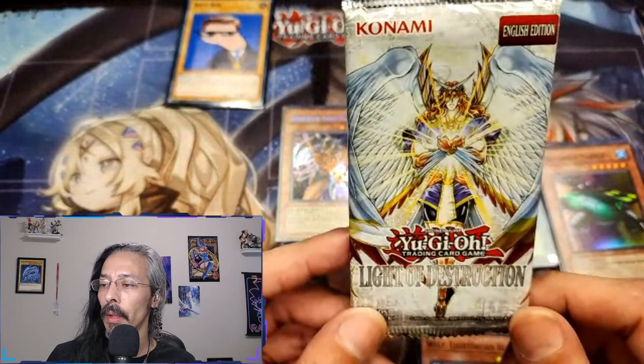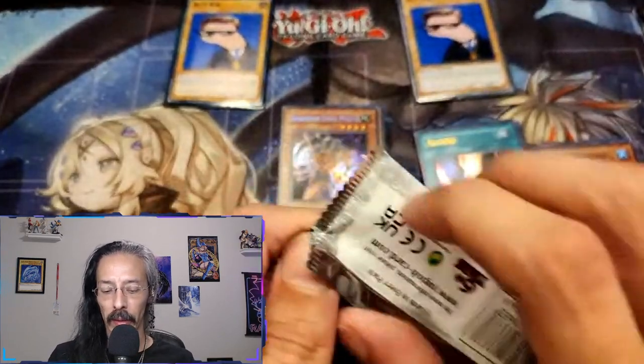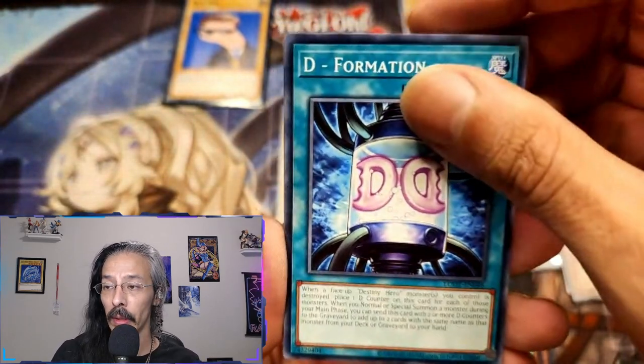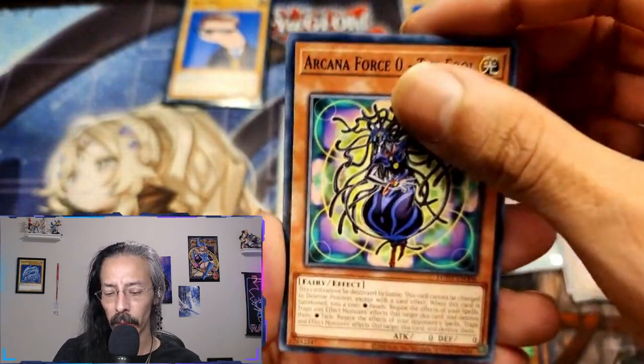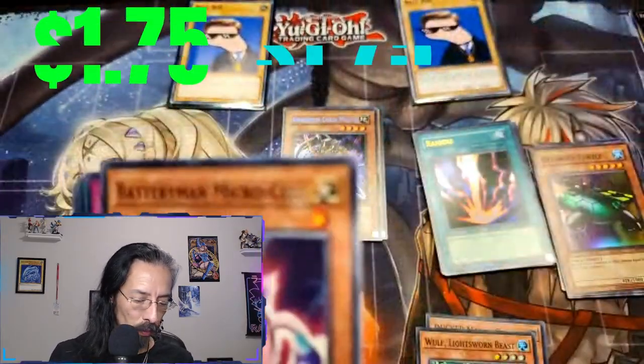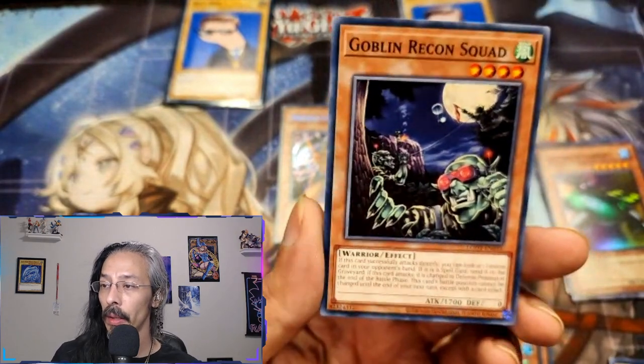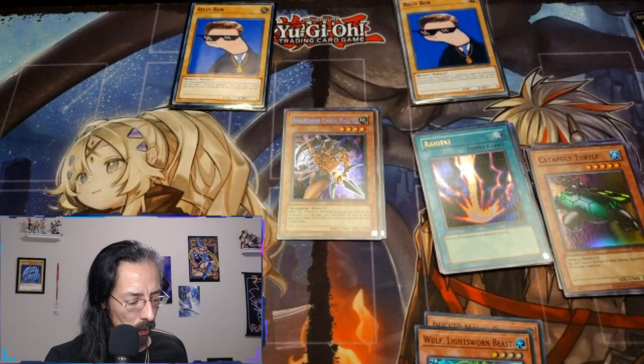Light of Destruction — sort of weak boxes so far. The Empress, E-Formation, Arcana Force the Fool, and Hero Blast. Battery Man Microcell, Tour of Doom, Level Tuning, and another Goblin Recon Squad. I hope nobody buys those four boxes before I get back to snag the rest of these Light of Destruction packs. I'm definitely enjoying these openings and my closet's starting to look pretty cool. If you've made it this far into the video, you are loved very much — I'll see you all in the next one!